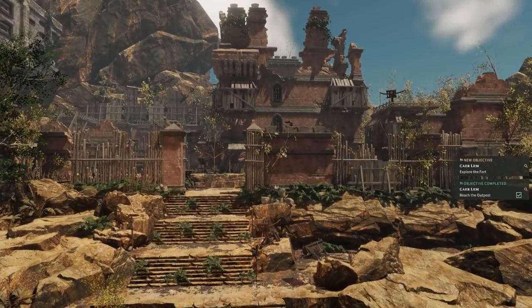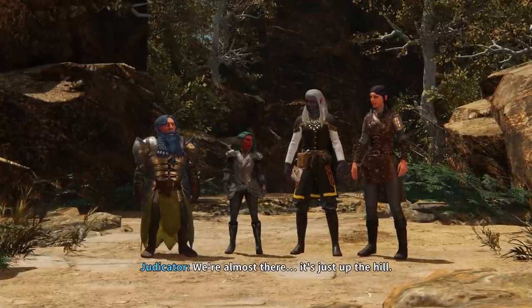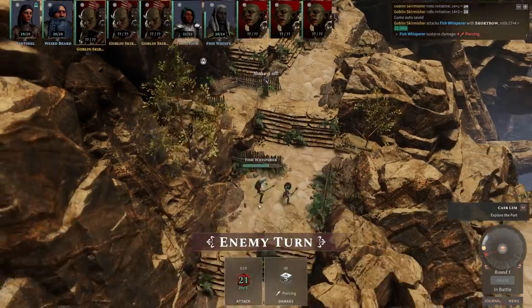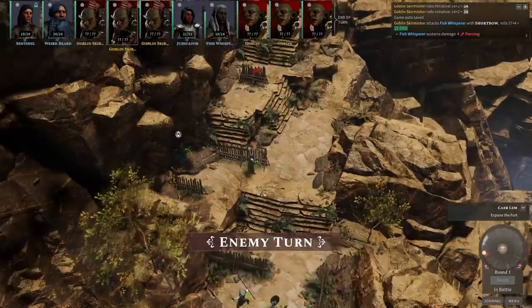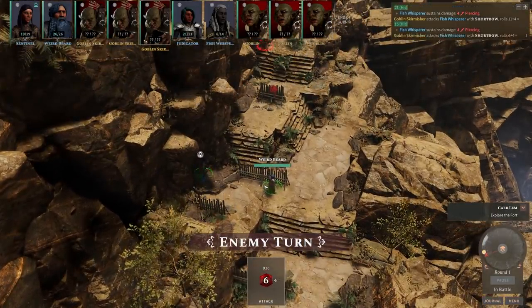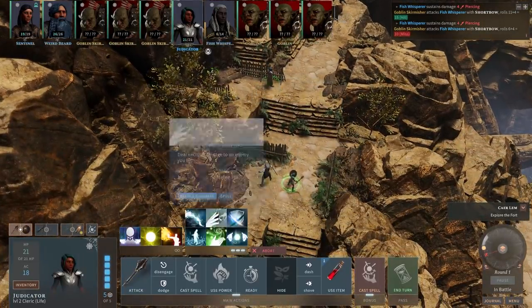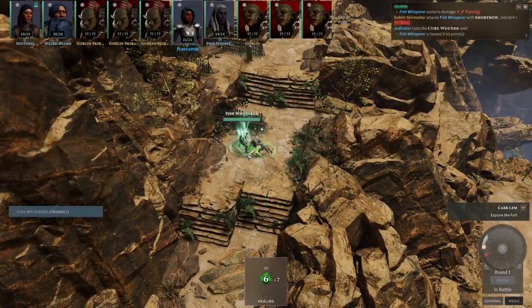The party approaches KLM fortress — just up the hill. It's a little too quiet. Party members shake off nerves. Archers from the fortress start targeting Fish Whisperer. The player realizes he wanted to be behind cover, but wasn't given that luxury.